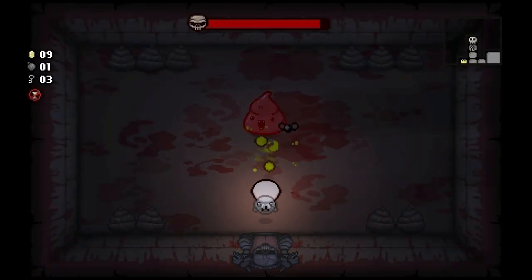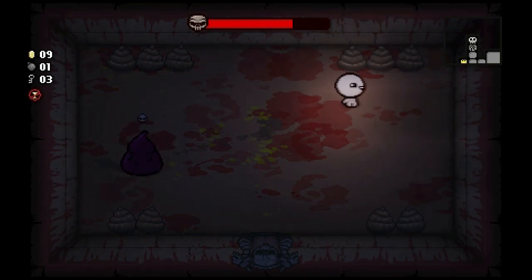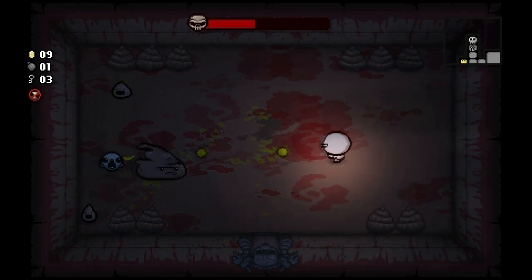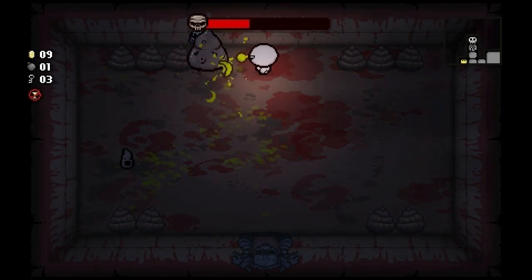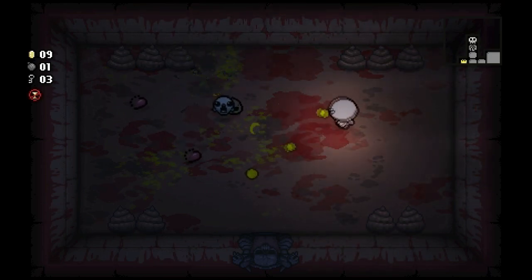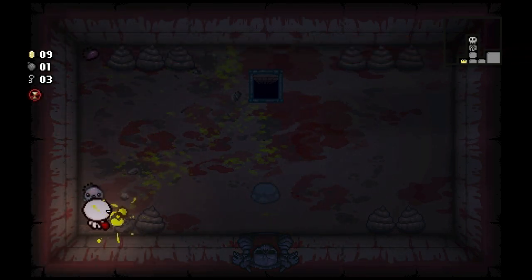We're fighting Dingle again. This guy does the rush attack and it looks like he does three in a row, so you gotta watch out. He's being haunted by my ghost follower. One, two, three - then he goes out of breath. We're getting his AI down. He's dead - nice! We only took a couple of hits, that's not too bad, and that should be a health up. Our health is full so we can't pick up those hearts.